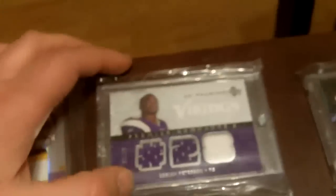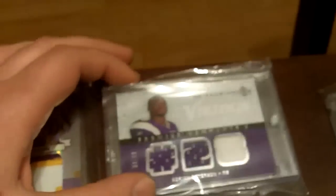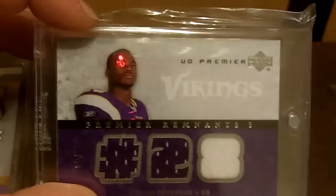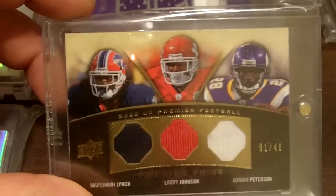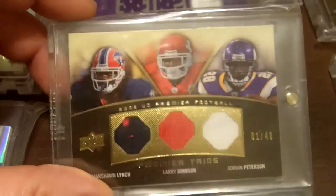I left the autographs until last, so these will all be jerseys and patches — just some of the better jerseys. Out of the rookie year, the next set is Premier — this is 07 Premier. Three-piece jersey from his rookie year. And then a triple of Marshawn Lynch, Larry Johnson, and AP.